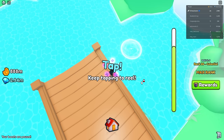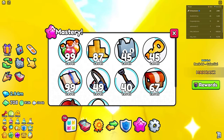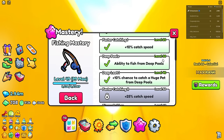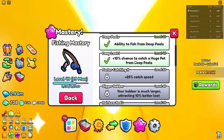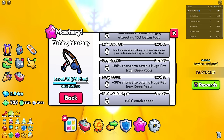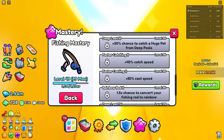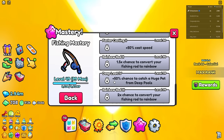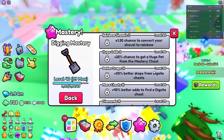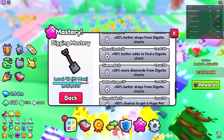I need to overnight this to get the mastery up. Check this out - after Fishing Mastery level 10 you can auto-click, level 30 gets you access to deep holes, and at level 30 there's a 10% chance to catch a huge pet from deep holes. Level 80 is 20%, level 90 is 30%, and at max level it's a 50% chance to catch a huge pet from deep holes. Digging mastery has the same thing, so we need to max these out.